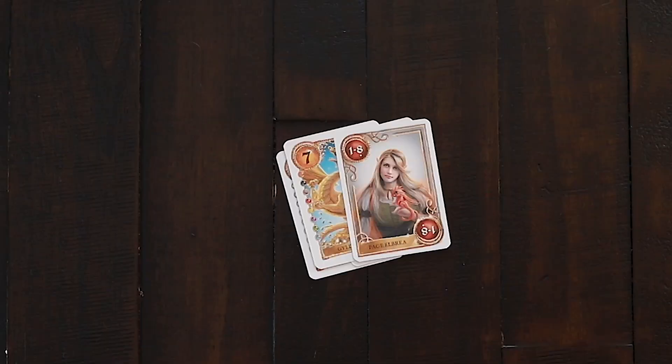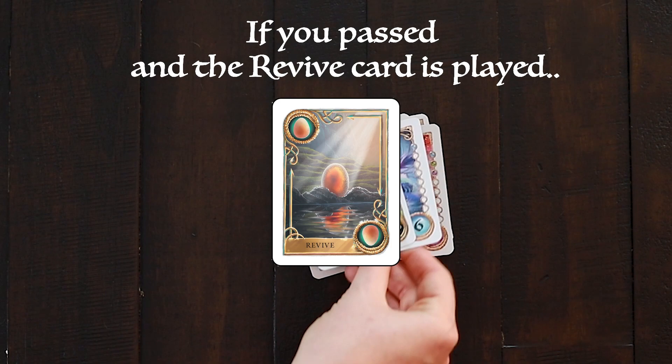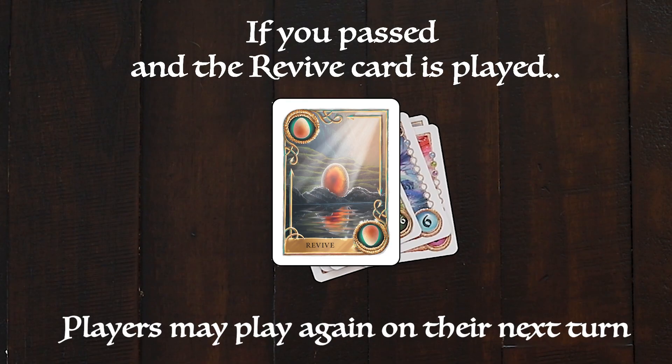Once a player passes, they are out of the tournament unless a revive card is played. In that case, players who have passed are able to play again on the next turn if desired. Play continues until all players have passed and then a new match begins. The player to last play sets the new pattern and the tournament continues on.